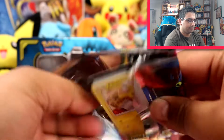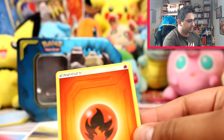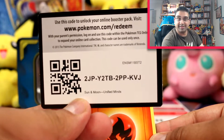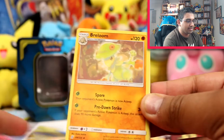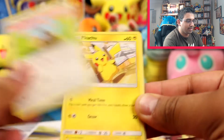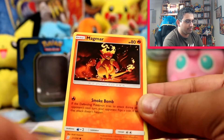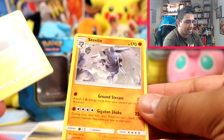Last pack. Oh, actually that code was meant for you guys — I'm such a habit of redeeming them myself. Here's the second Unified Minds code — enjoy, let me know how you go with that if you get it. Fire Energy, Recycle Energy, Breloom, Comala, Pikachu — this is such a cute Pikachu — Bidoof, Cosmog, Magma, Cottonee, Tynamo reverse, and a Steelix rare. Very cool.